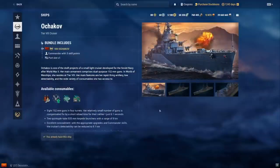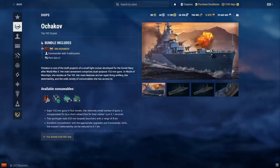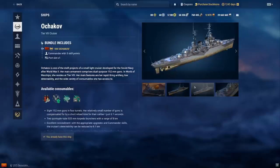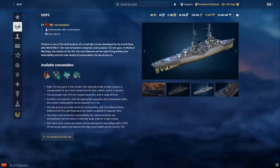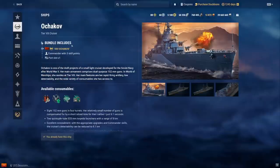Ochakov — I've played this in ranked and randoms. It has 10km radar which is pretty good because it can stealth radar, and 152mm guns that reload relatively quickly. With a full build you get 9.1km detection, giving you 0.9km stealth radar which is insane. However it's very squishy and doesn't have a heal, so it's really hard to play. It looks like Smolensk but it isn't.